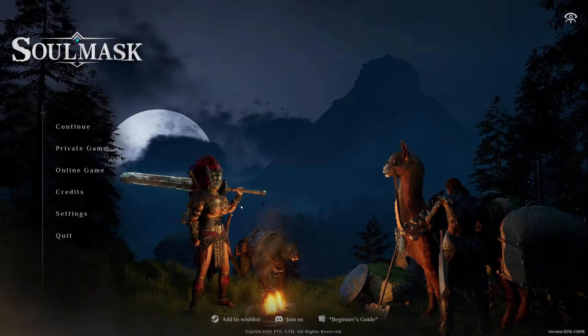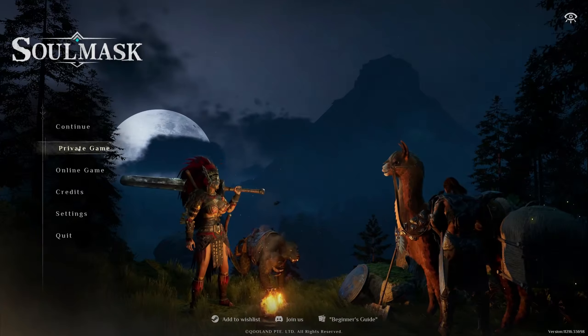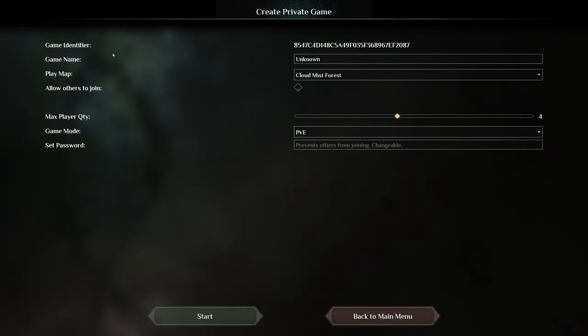I have no idea what to expect, so we're gonna find out together. We're doing a private game. Game name — how about 'Wobble Pop'? That works for me. Play map: Cloud Mist. Allow others to join: no. Game mode: PVE. We don't need a password since we're not allowing others to join. Let's go.